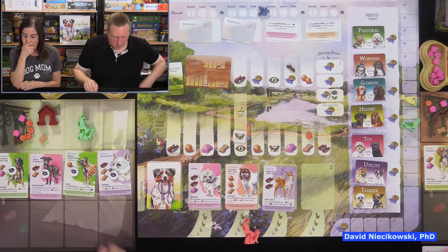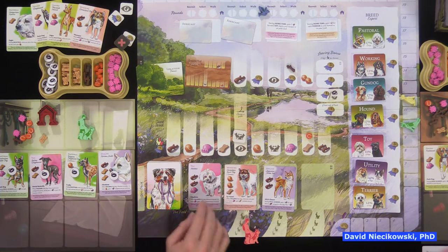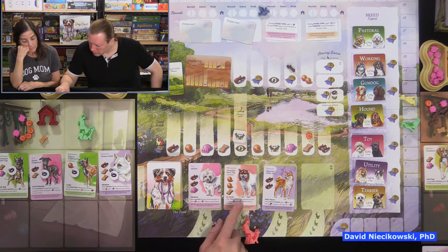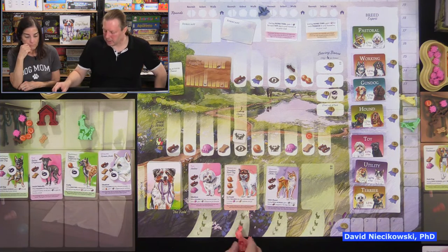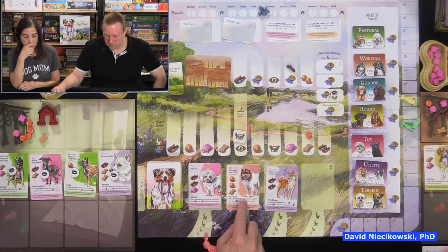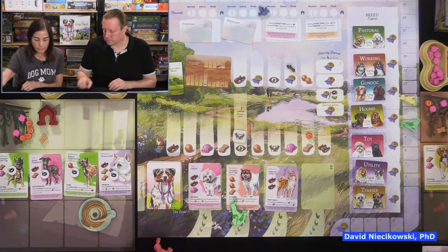Looking at the field: no pastoral, but there's a working dog. The auto walker has one working already. The card abilities: when walking this dog, gain one more toy whenever you gain a toy and gain a reputation; when walking, whenever you gain a toy gain a treat; during final scoring, gain one reputation for each leftover stick assigned to this dog — good since Julie has lots of sticks. I have lots of balls so I'm going for this one.